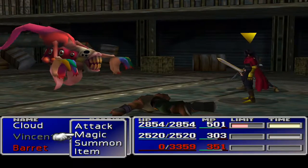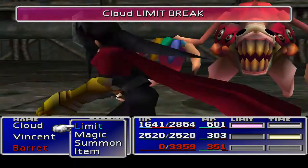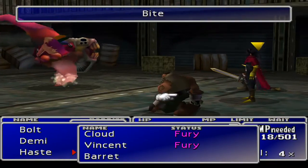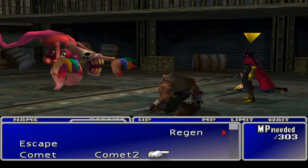Yeah, that big old attack. He's just attacking no matter what — this is bad. Cloud has done his limit, but that's not what I want to do. I want to haste everyone. Maybe we should have put up barriers. This is bad — I'm out of MP. Magic escape — let's see what happens. We've not done this yet. Hopefully we can just run down away.